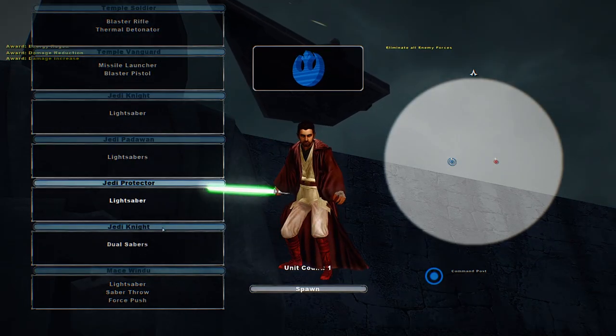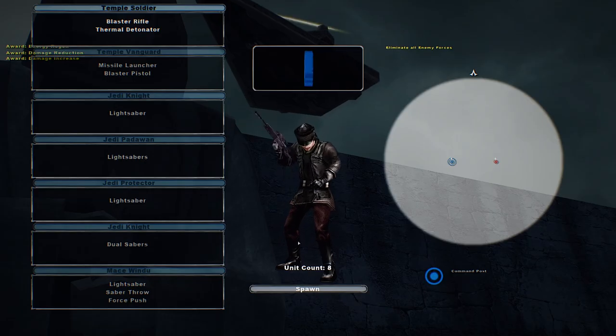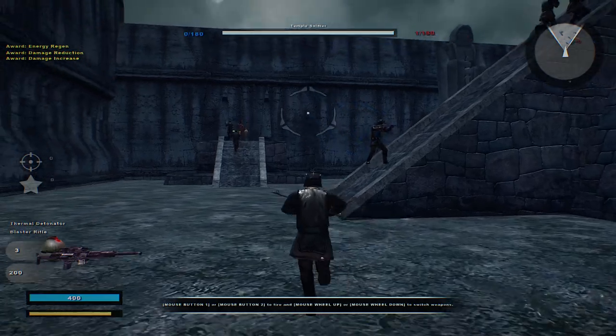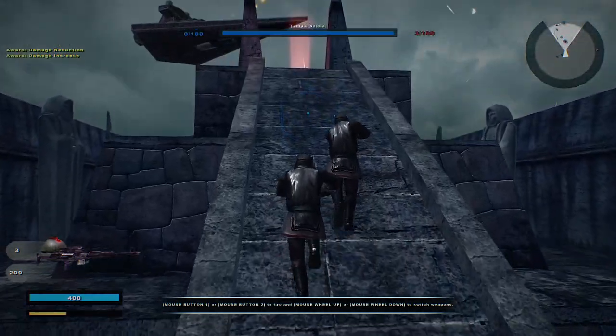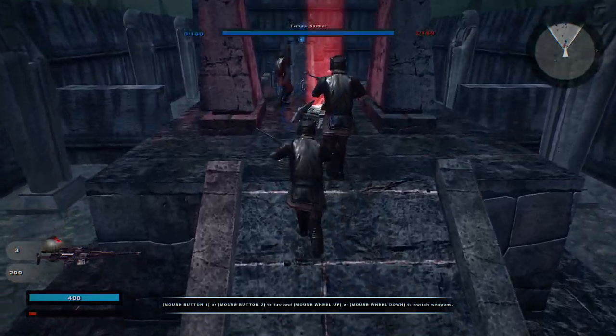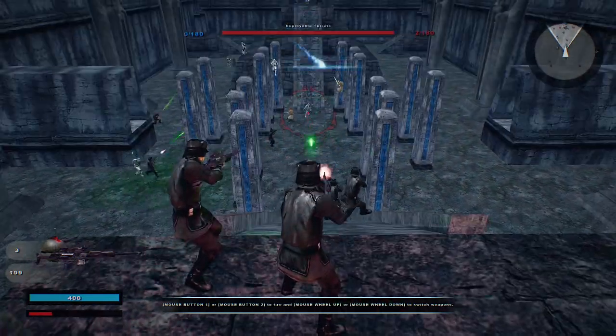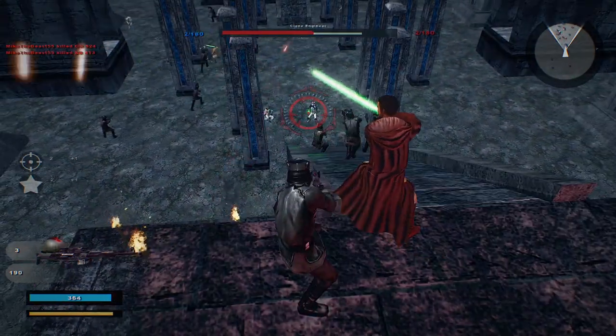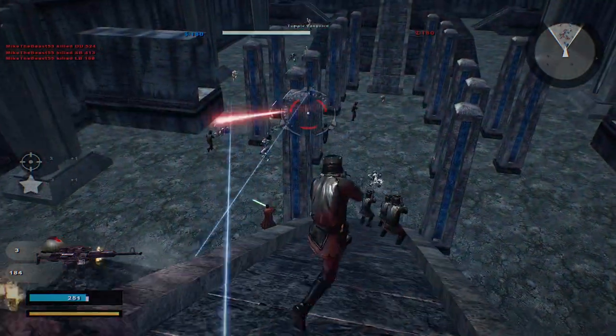I believe the only mode that has the new custom units is the Clone Wars Hero Assault mode. I tried launching it on Conquest and it crashed, but maybe it already said that in the readme. I probably didn't even read the readme — I just read the install instructions.